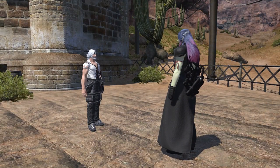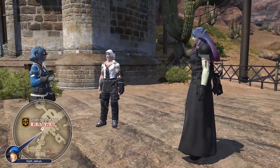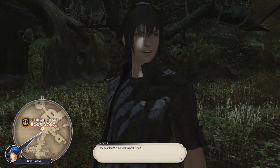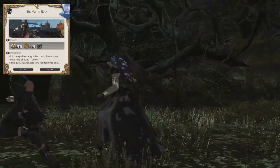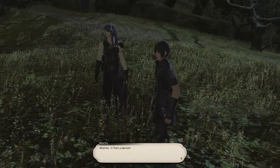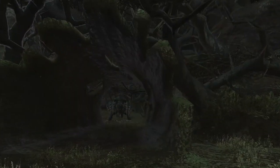In order to start this event, you'll have to talk to Kipie Yakuya, the reporter you usually see during these limited-time things. She's located in Ul'dah, at the Steps of Nald, and you can find the coordinates on screen and in the description as well. In order to start the quest called The Man in Black, you'll need to level your Disciple of War or Magic — your main job — to 50, as well as complete the main scenario quest The Ultima Weapon at the end of A Realm Reborn.